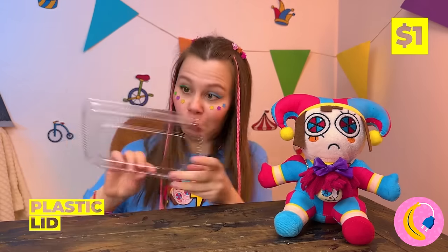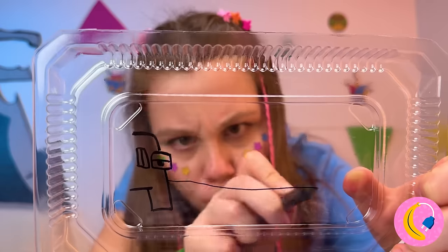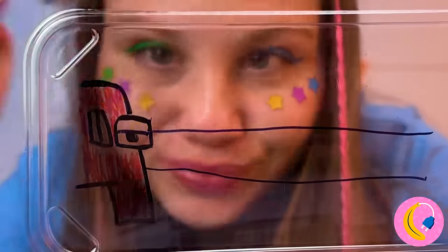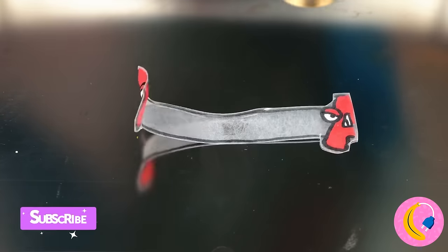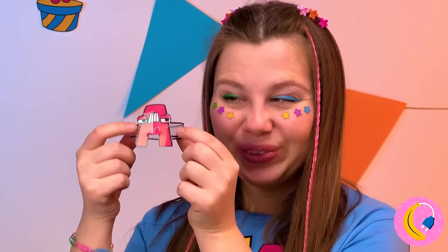Next, grab an old plastic lid and draw out two halves with a line between them. Now let's shrink them down to size, and with this we crown you king.